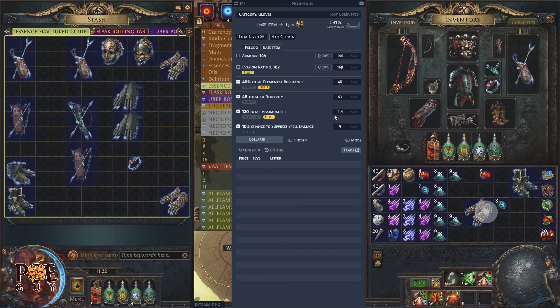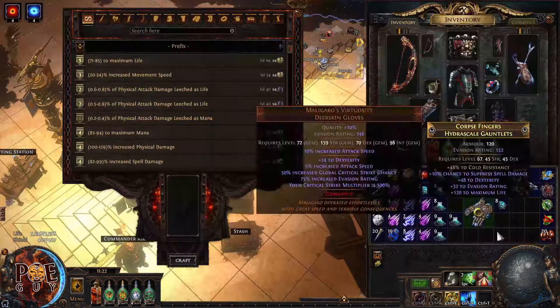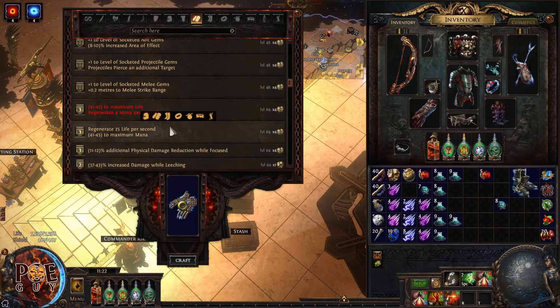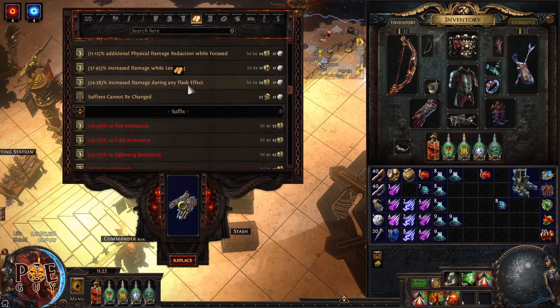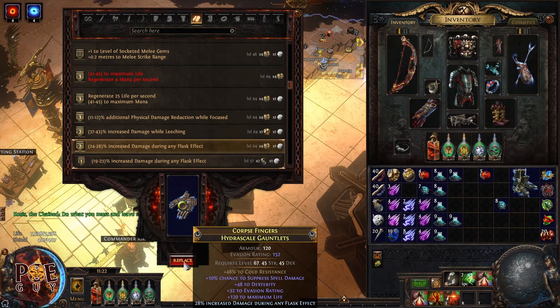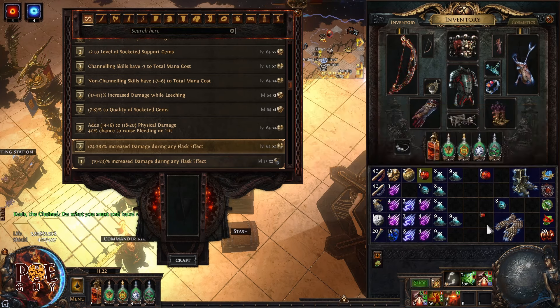Here's another pair of gloves with cold resistance locked in place. I apply the essence of greed — remember to keep clicking until you get chaos resistance or spell suppression. I got spell suppression — great, and we also have dexterity. Now I price check: put the values in, lower the modifier if nothing is listed.